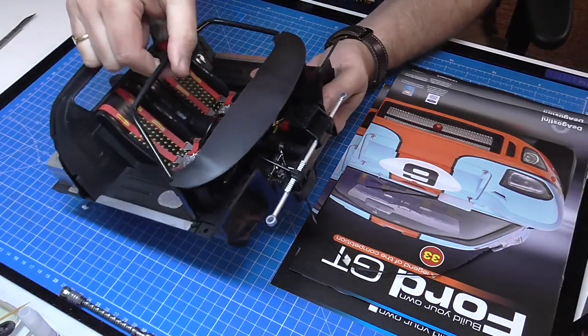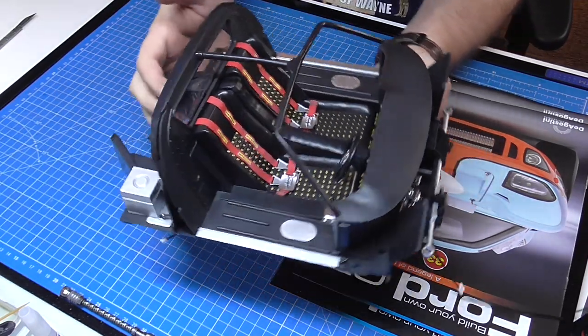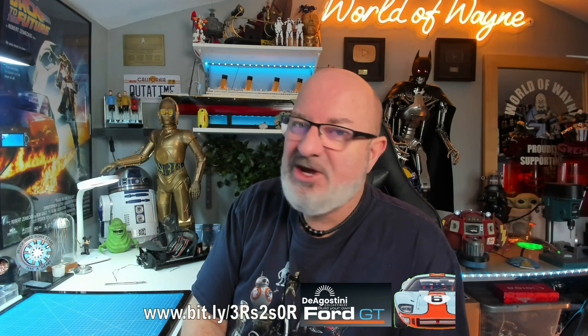As you know, we have been building the interior — this is what that's looking like. We are going to be adding on to that today, so that's why I've only got this stage up at the moment. If you want to get this for yourself, I've put a link down here to the DeAgostini Collectibles website — you can get this all the way from pack one. Without further ado, let's start with stage 33, let's get cracking.